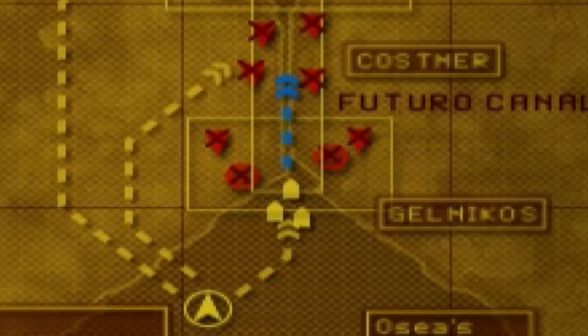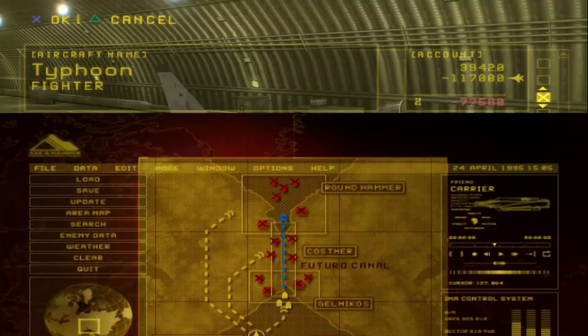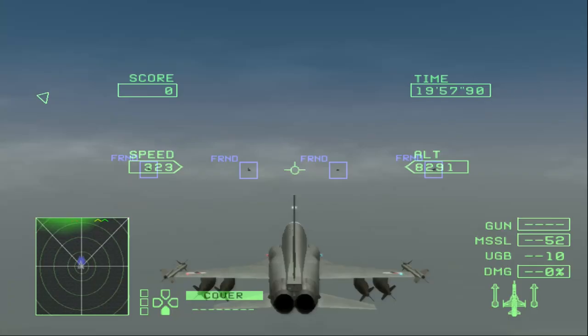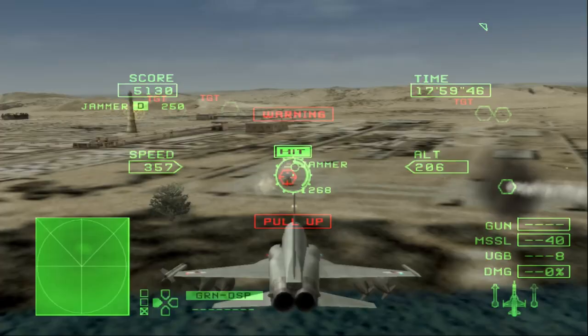First up, Operation Gelnikos. Golm is sent to the southern entrance of the canal to destroy Belka's air squadron, port facilities, and surface weapons, allowing the naval fleet to advance through it. The shtick of this operation? Radar is jammed. Surprisingly, the jammers are actually on the ground this time — there are these tiny little things — so as always, just be careful not to crash into the ground.